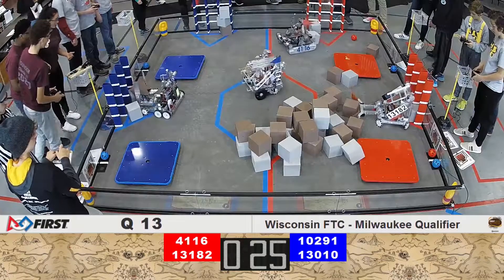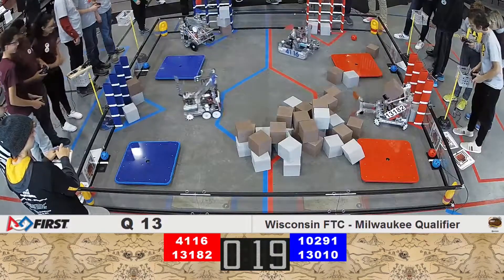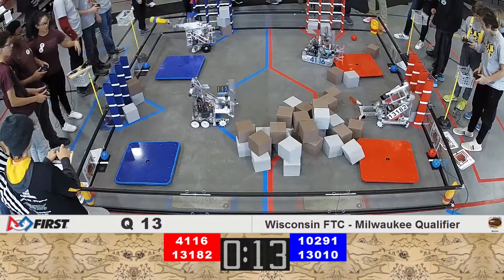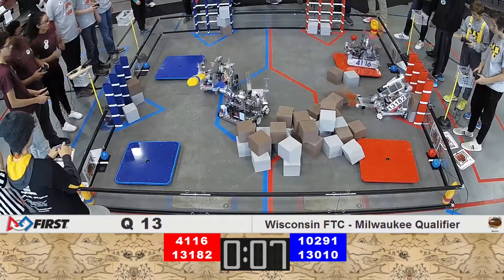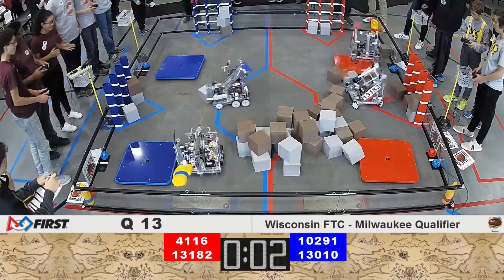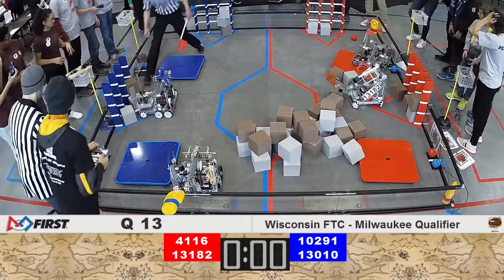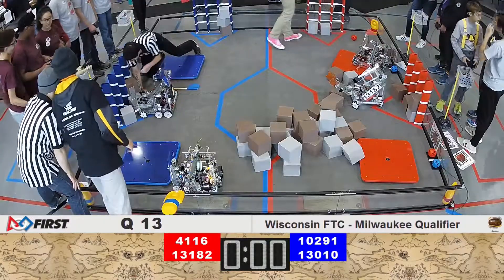Starting off end game, 13-1-8-2 has filled up a row and is looking to fill up a couple more blocks, while 4-1-1-6 on the other side is working their way to score a couple of other blocks too. Meanwhile, the Robo Hounds are making their way with the relic — they've got 11 seconds, can they do it? With seven seconds remaining, they gotta avoid their teammates. Four, three, two, one — drop it! Oh, so close! Too bad the robot didn't skip arm day, so it's got quite a grip on that relic. Good job to both the red and blue alliance in qualification match number 13.